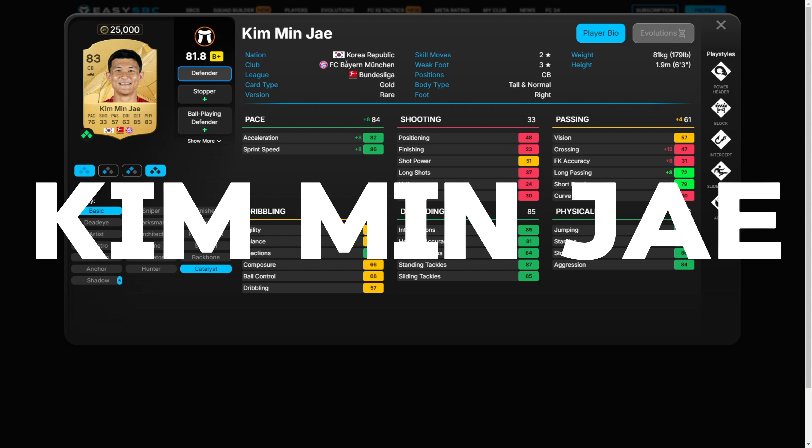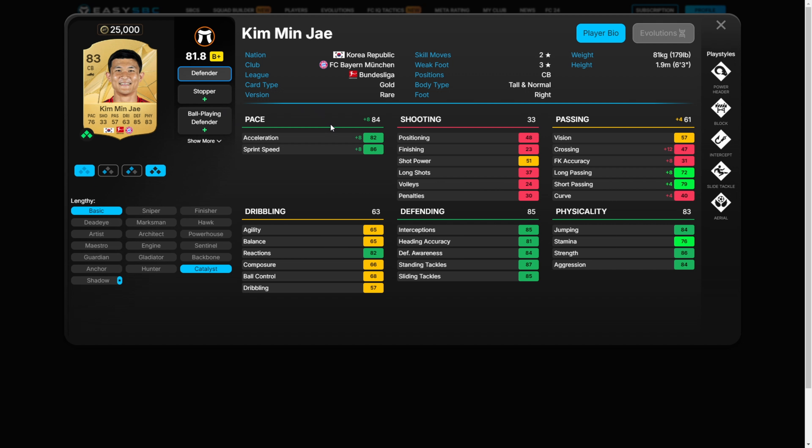Kim Min-Jae. Last year this card was decent, but this year his defensive stats look even better. I think he'll be very useful in early game squads. If you're looking for Bayern Munich links, he's the guy.